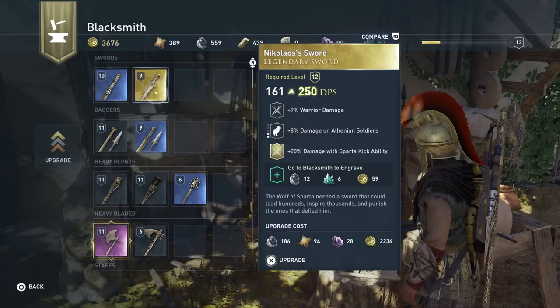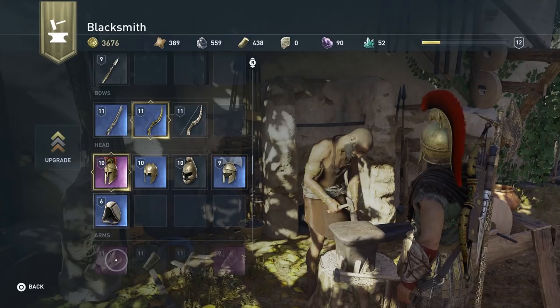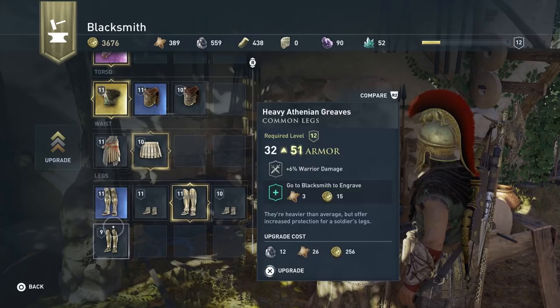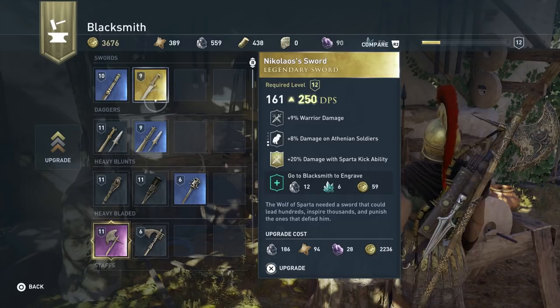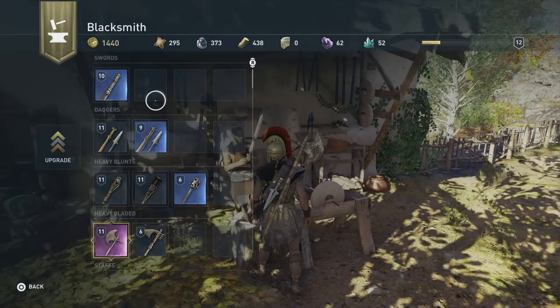I could upgrade the helmet too. Basically if you have anything you really like, you can upgrade it to keep it up with your level. Golden items are probably the best. So I'm going to spend 2000 to make that a level 12 sword — boom, the Wolf of Sparta.